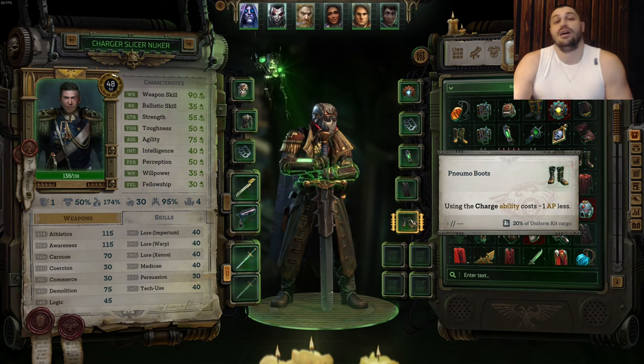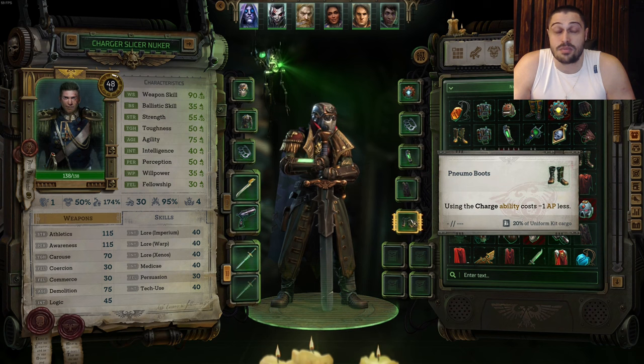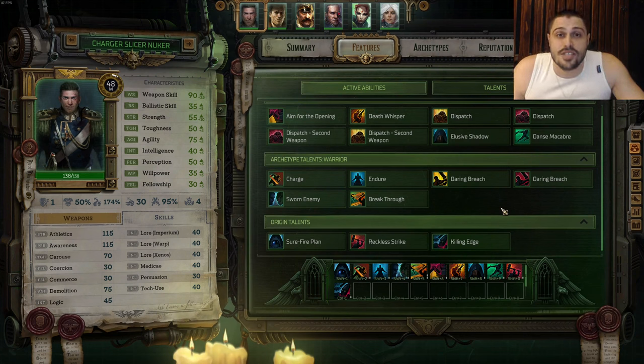For the cape we're raising dodge with a Chameleoline Cloak. For boots, the charger slicer nuker build can use charge boots, but I find Pneumo Boots absolutely the best on the Assassin. Basically any boots that give you dodge, mobility, or enhance your abilities are the boots you want. Pneumo Boots are the best option.